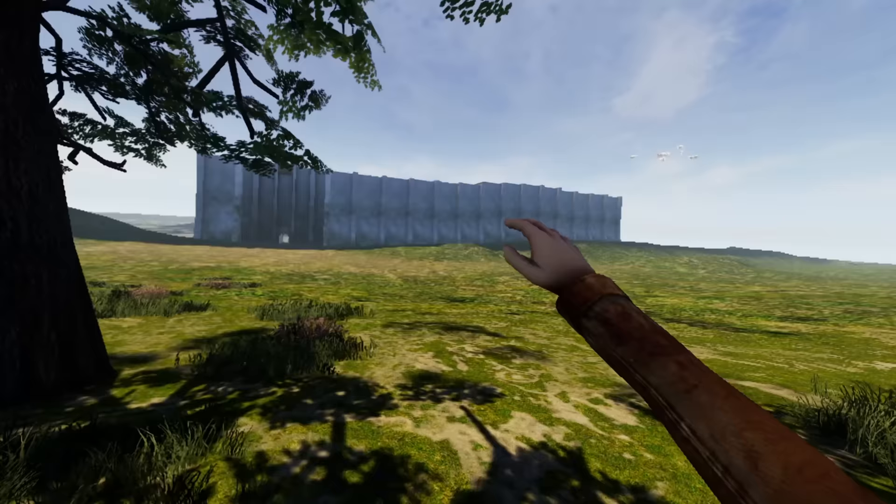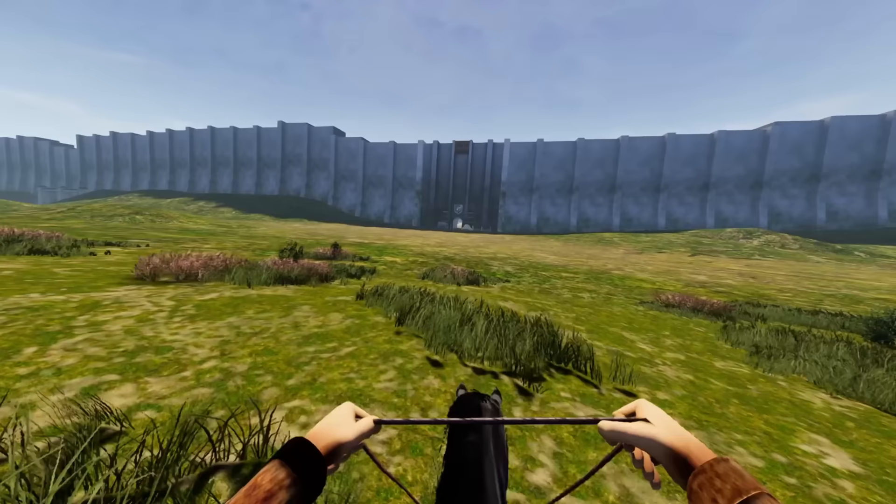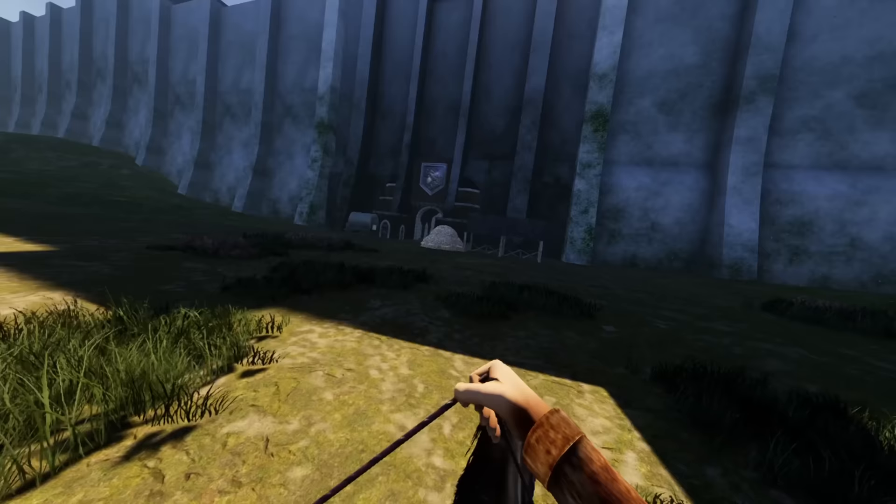Another really cool part is that you can actually ride horses here, and it just feels really weird to be able to do this in VR — not to mention how good it looks with the ray tracing. We're riding right up to Wall Maria. I wish there was a way to fix some of the terrain artifacting that's happening, but the game still looks great overall.